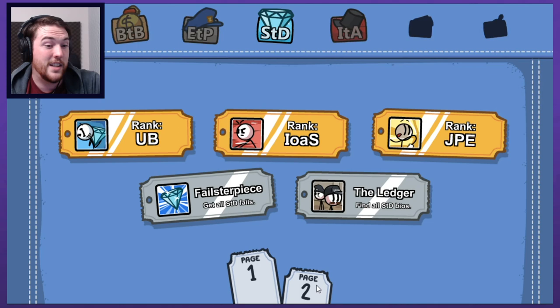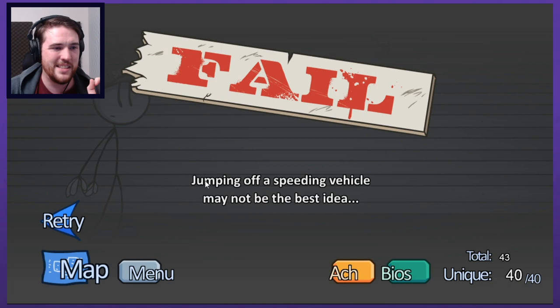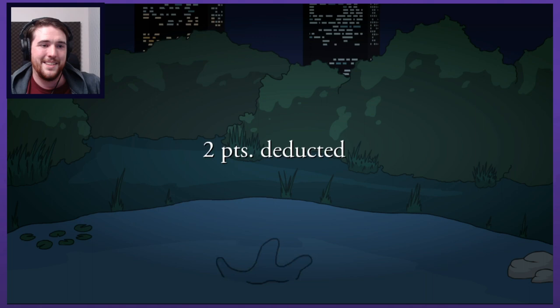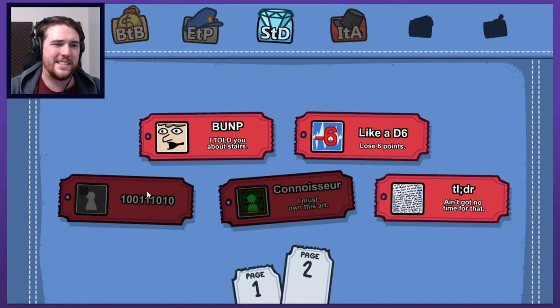Like a D6 - lose six points. Do I just have to screw up that one thing three times? Just jumble hopper myself two more times - that's all it's gonna take? Two points deducted one more time. Hey, there it is - lose six points! I was kind of hoping it would have an extra little something to say on the third one.